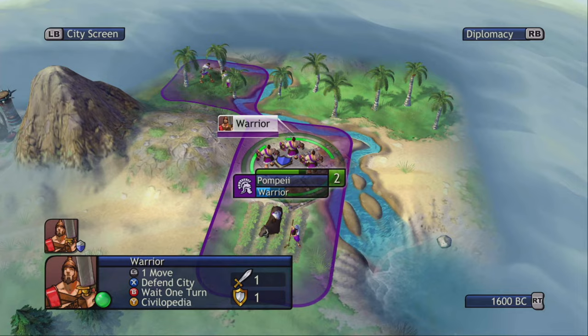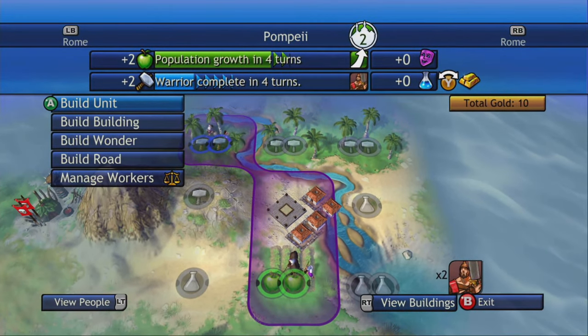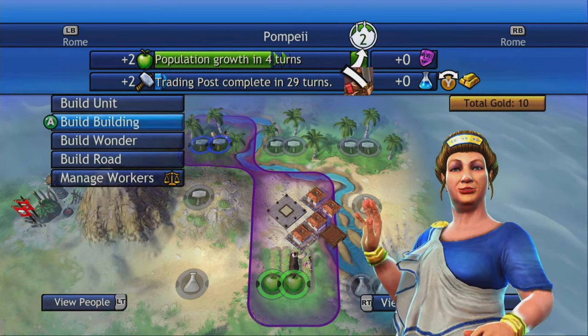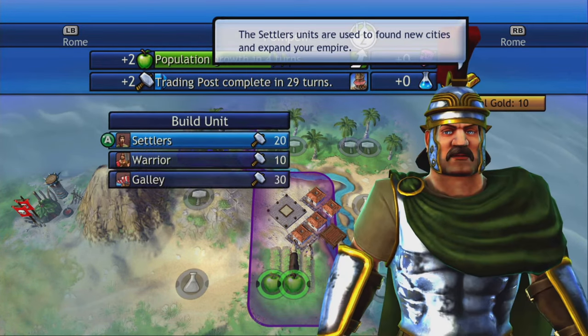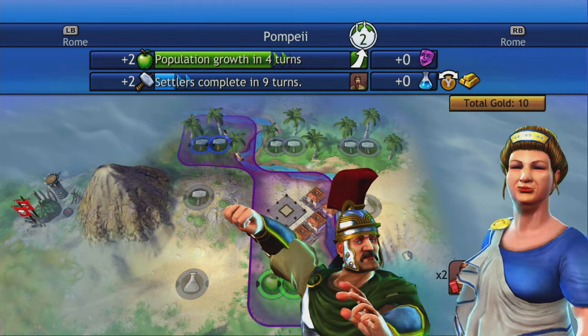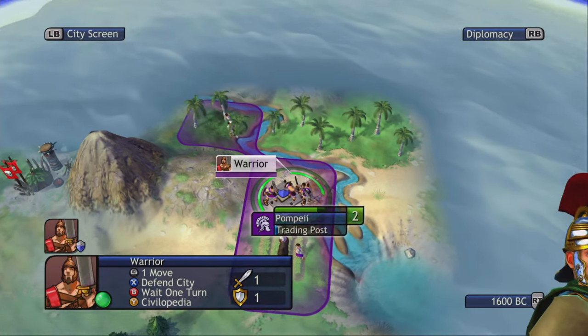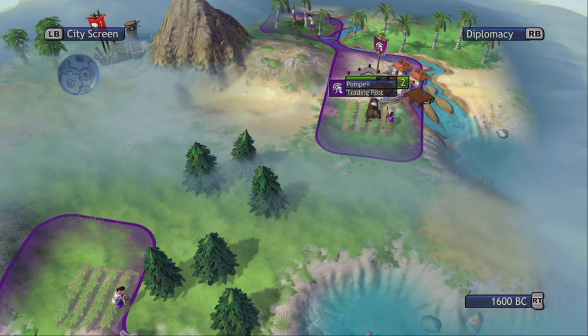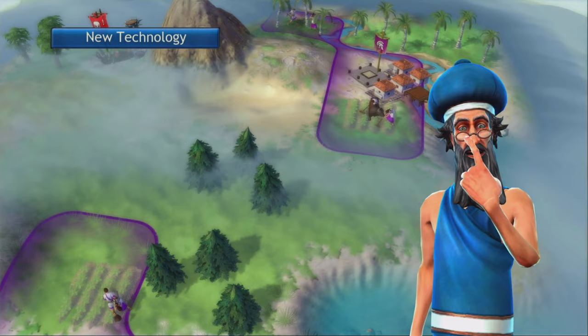Okay, we've got to actually build something out of here — get a trading post going. I kind of want to also build a settler. We're doing the trading post. Defend this city — defend it with your life. You kind of build up your cities and unlock new technologies.